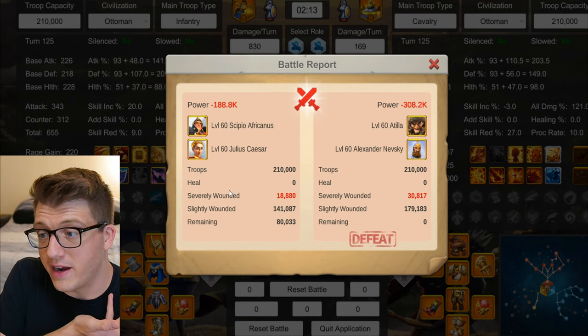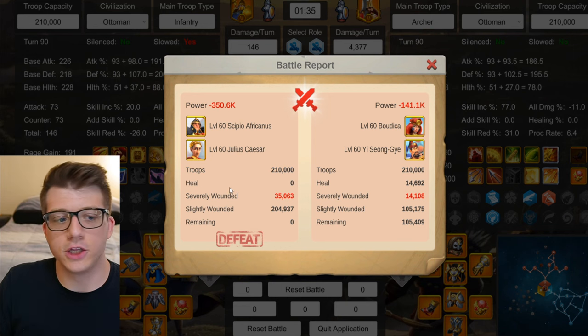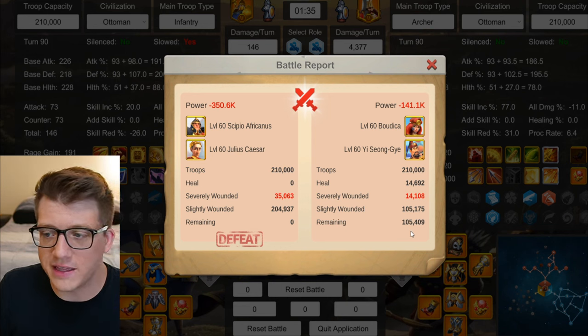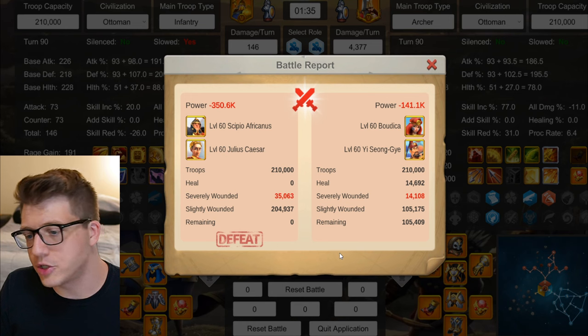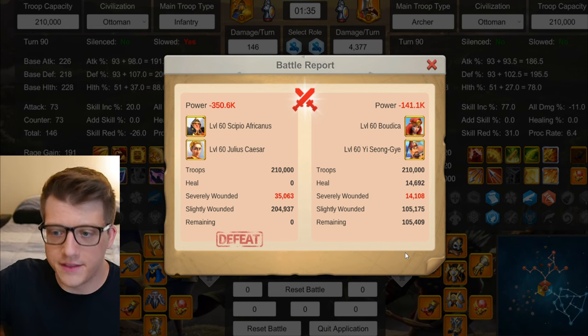Against Budica YSG, Sepio Caesar loses by an insane amount - 105k left for Budica YSG. That's a huge loss. It should be countered, it is countered, no question. I only tested this once because it was such an obvious outcome.